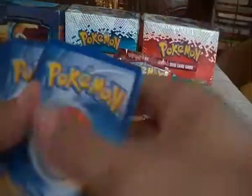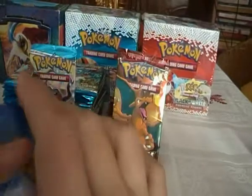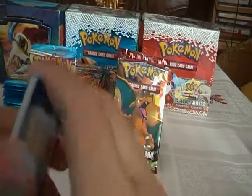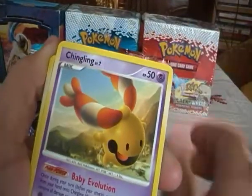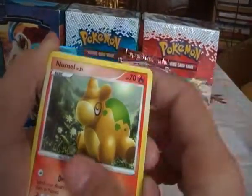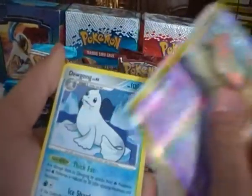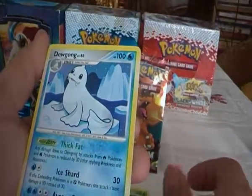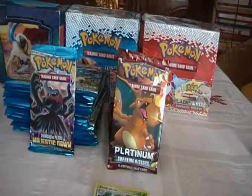Second pack. We have Bulbasaur, Starly, Turtwig, Sanchru, Bidoof, Masquerain, Nommal, Floatzel, Turtwig, and a Dewgong which is a rare. Pretty strange, but let's continue.